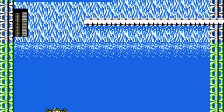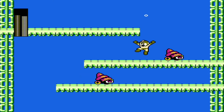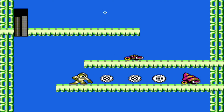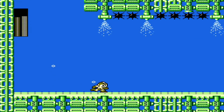Of course, most of this stage is underwater, which has different dynamics — you jump higher and you're more sluggish underwater. You'll see these spikes that come up here. What I'm doing looks easy, but it's a lot more difficult than it appears to avoid these spikes.